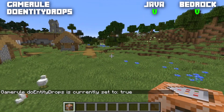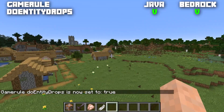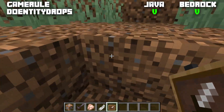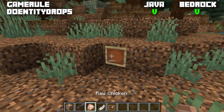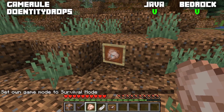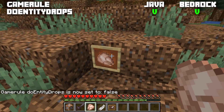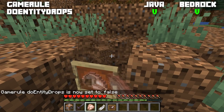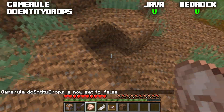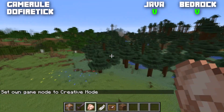Next is the game rule doEntityDrops, normally set to true and available in both Java and Bedrock. This means entities will drop items — note this is for non-mob entities, not mobs. The main example is item frames: normally you can remove the item from them, but if set to false you can no longer remove the item. You can still rotate it, and breaking the block will still break the item frame, but the items will not drop.